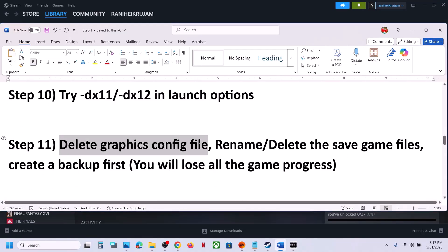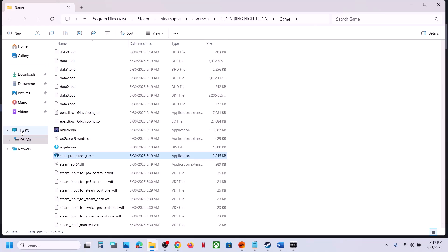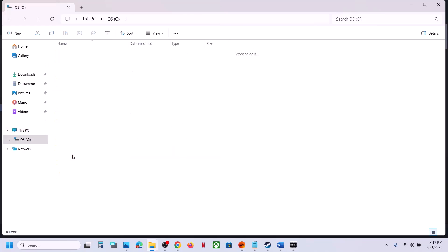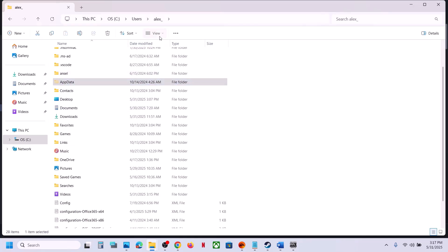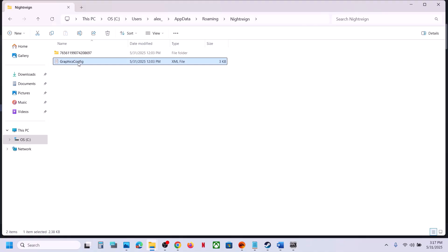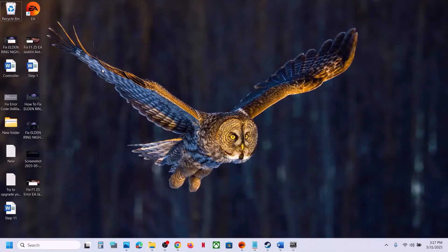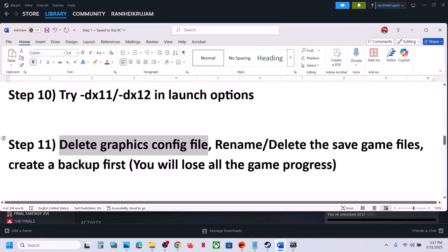The next step is to delete the graphics config file — note that you will lose all saved settings. Open File Explorer, go to This PC, open the C drive, open the Users folder, open your username folder, open the AppData folder. If you don't see AppData, click View > Show > Hidden Items. Open AppData, open the Roaming folder, find the game folder (Night Rain), and right-click to copy it as a backup. Then delete the graphics config file and launch the game.